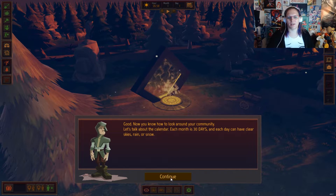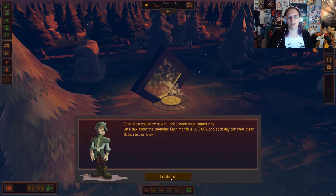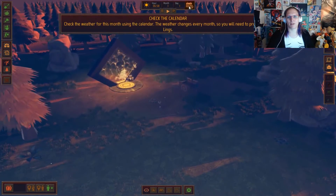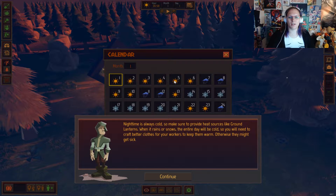Each month is 30 days and each day can have clear sky, rain, or snow. Check the weather for this month's calendar. Ah, sunny, sunny, sunny. Oh god, sunny, sunny. Oh god, oh god, sunny. What the fuck — winter? Sunny, sunny. Okay, got it.